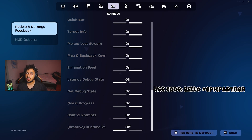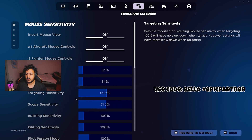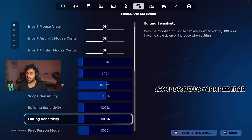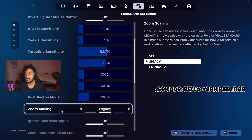Moving on to the keyboard and mouse settings — this is the most important settings if you're trying to improve on keyboard and mouse. My X and Y sensitivity is 8.1. I'm using 800 DPI on my Logitech mouse. Targeting sense is 52.7. Scope sensitivity is 51.6. Building sense and editing sense is 100. First person mode is 100. Zoom scaling legacy.